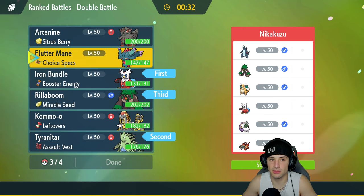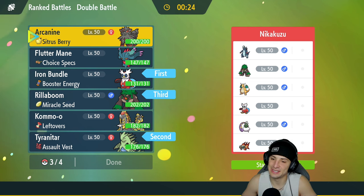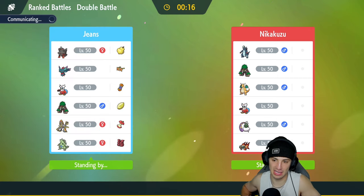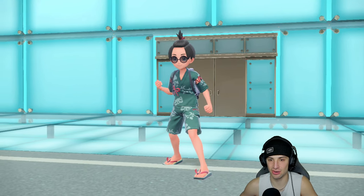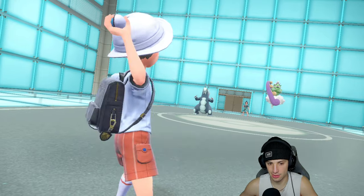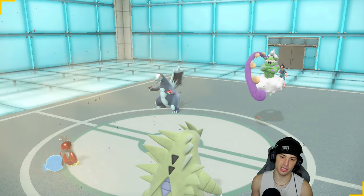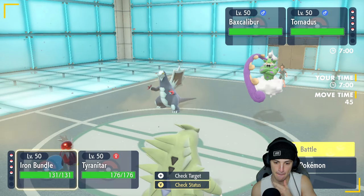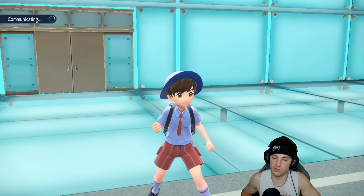We'll lead Ttar again. Flutter Mane or Arcanine as our last Pokemon — Flutter Mane is faster, Arcanine has Intimidate. Going Flutter Mane — super effective onto Baxcalibur and Dragonite, and can hit hard with Fairy Tera Moonblast like a truck. They end up leading Tornadus and Baxcalibur. Iron Bundle and Ttar pop here. We're popping Rock Slides. Going for Icy Wind for speed control with the Booster Energy speed boost. Icy Wind should slow things down and Rock Slide is super effective onto both.